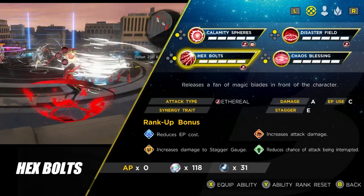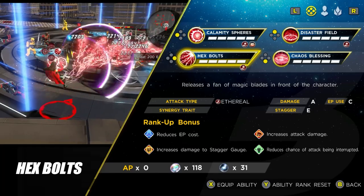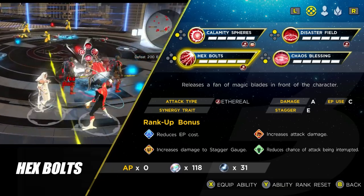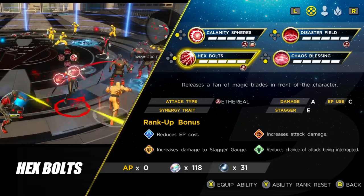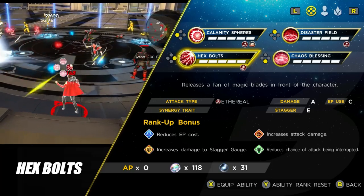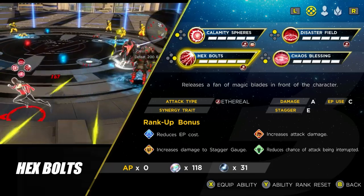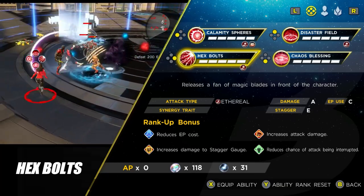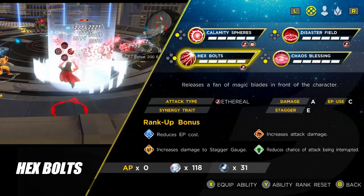The next ability is actually fairly decent — this is called Hex Bolt. You release a fan of magic blades in a cone shape in front of the character. The damage is way up at A, and it actually pierces through targets as well, so if there's a long line of enemies you can do a heap of damage. The one downside is that there's no synergy trait on it at all, which is something that would hopefully be added in a future update.